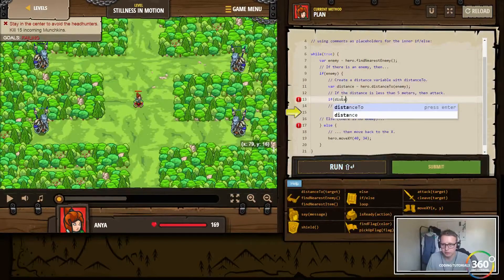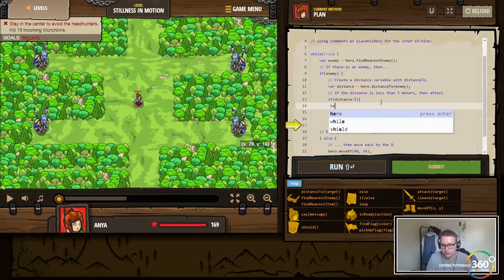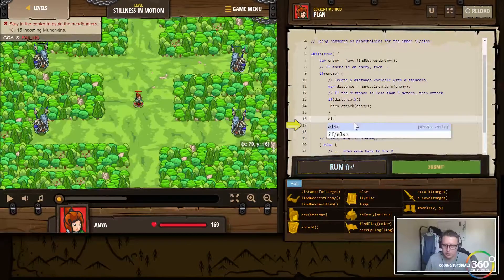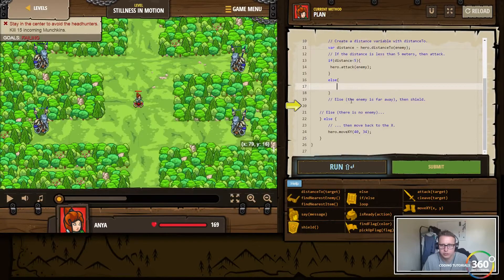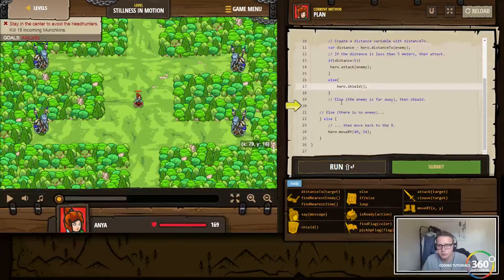Then we'll create an if statement: if distance is less than 5, go ahead and attack that enemy. Else, if the enemy is far away, shield — hero.shield — which is probably some sort of defensive block move.